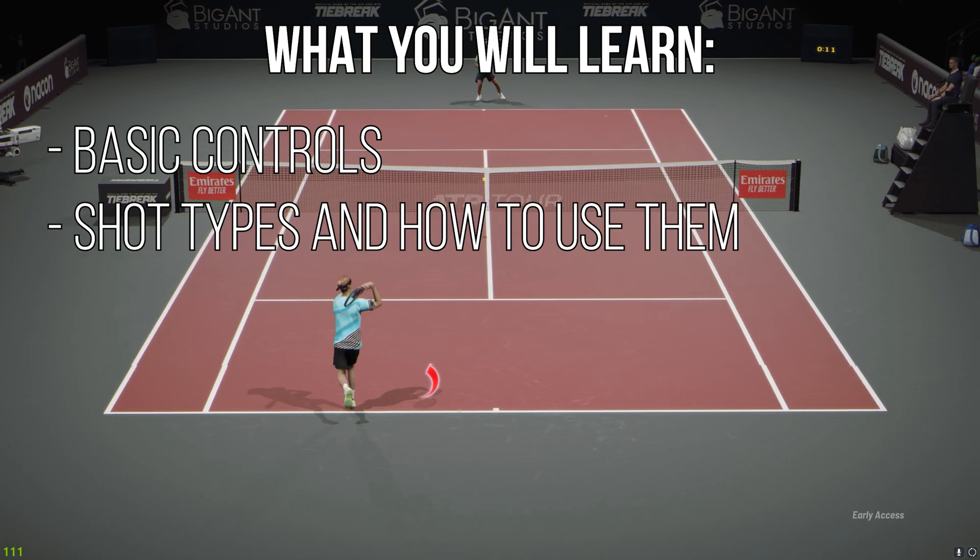In tiebreak, flat shots performed when the ball is at low height result in hitting the net quite consistently. They are also limited in terms of angles, as aiming close to the net will likely result in hitting the net. So I recommend using powered-up flat shots very carefully. I typically go for flat shot when I am already in an advantageous situation — for instance, when my opponent played the ball high or left it quite short. And even then, I tend to play highly powered flat shots through the middle of the net, where the net is lower.